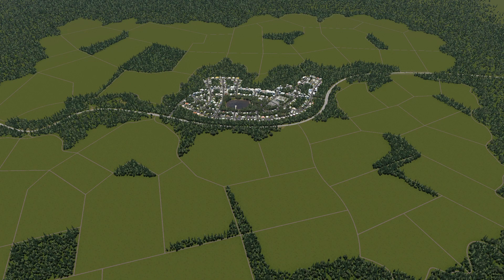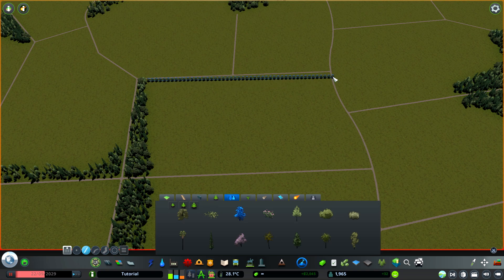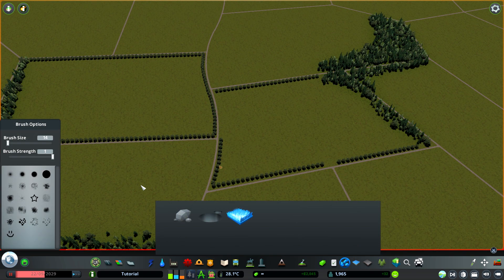Now it looks even more believable, and that's all that counts for realism in this game — it needs to look like it's a real place. Now we can actually fill in these fields. To avoid erosion, we can add some lines of trees around it and in the middle leave it the original green — that's totally fine already — and then use the ground resources to fill it in and give it a different color.